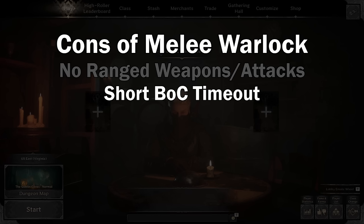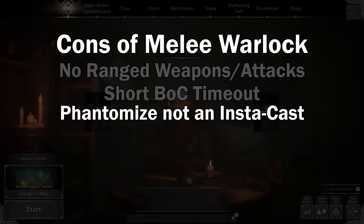Another con: Blow of Corruption's timeout cooldown is pretty short. People can literally just wait it out — right when they see you pop Blow of Corruption, because you have to pop it just a half second before you go into the fight, they can just wait out that short cooldown. Phantomize isn't an instacast, so you can still get hit about a half second after you use it, so I don't advise using it close to anybody. Probably pop it around a corner or have some distance before you use it. I'm going to show a clip of me dying because I was too close when I popped it.